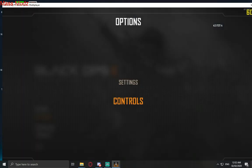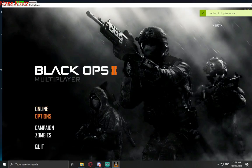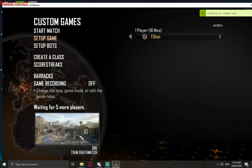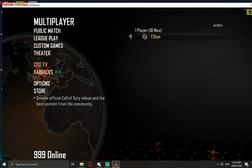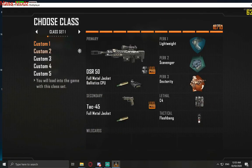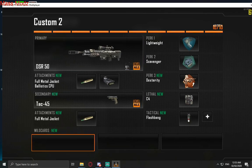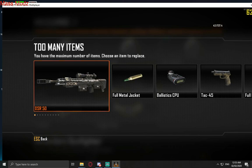Once we're on the game, we're going to go to our classes right now. When you're creating your classes, as you can see, if I try and add certain things, it says 'Too many items.' Okay, we're going to fix that.